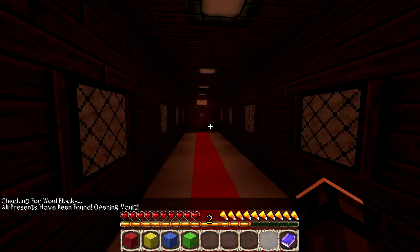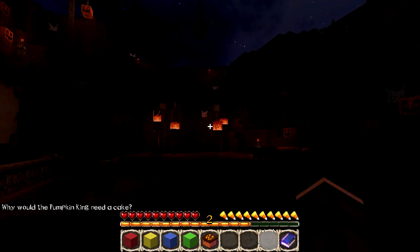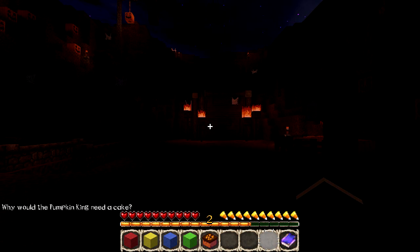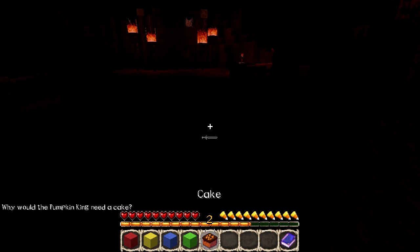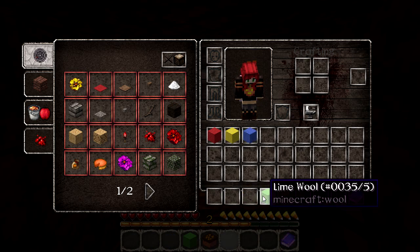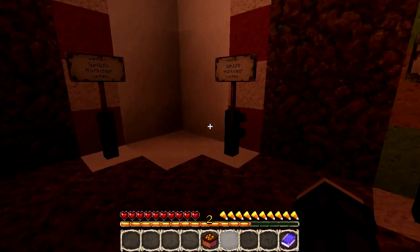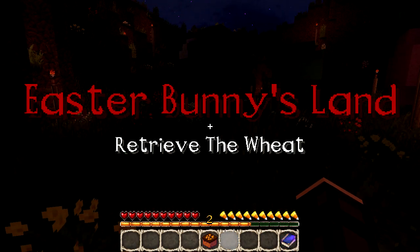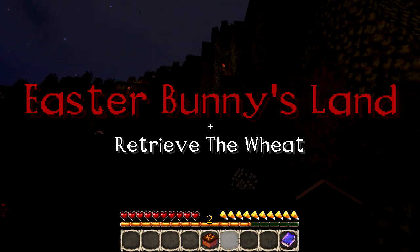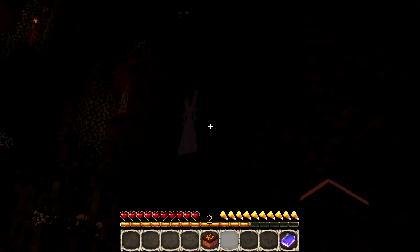This is Santa's vault — get the cake! Yes, give it to me. Why would the Pumpkin King need a cake? That's a very good question, but this cake is beautiful. I don't think I need this wool right now so I'll put that in my inventory. Let's go to Easter land — the Easter Bunny's land — to retrieve the wheat.